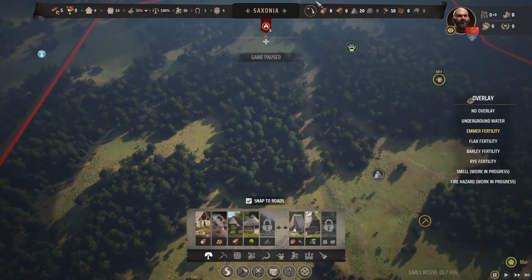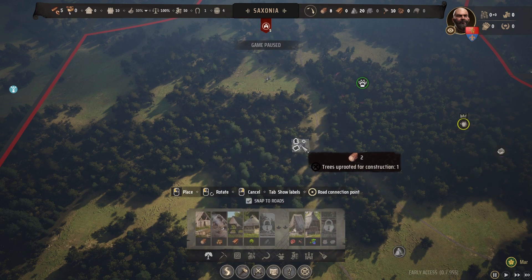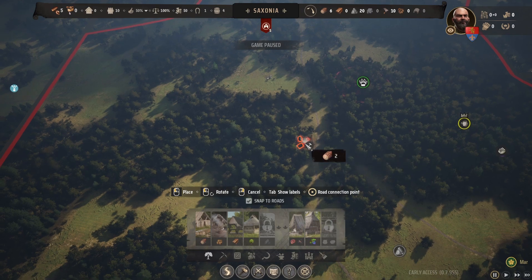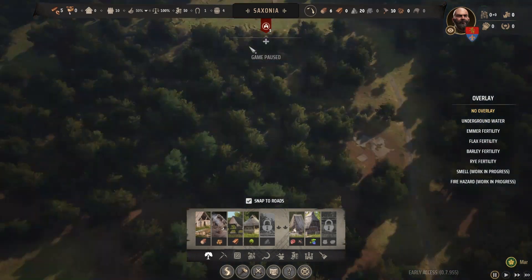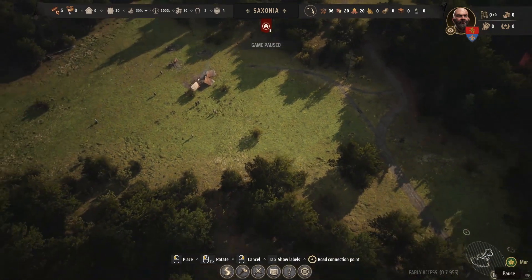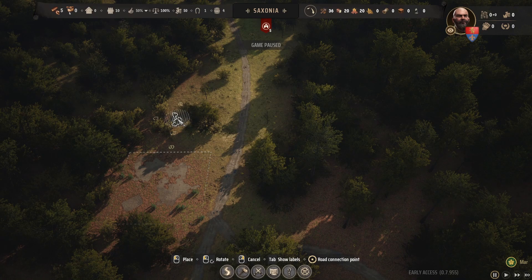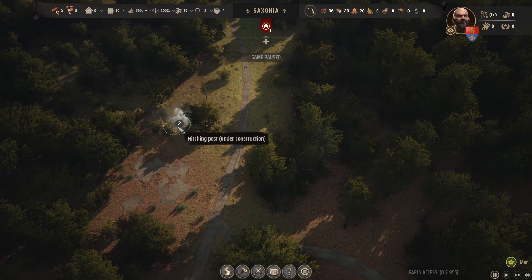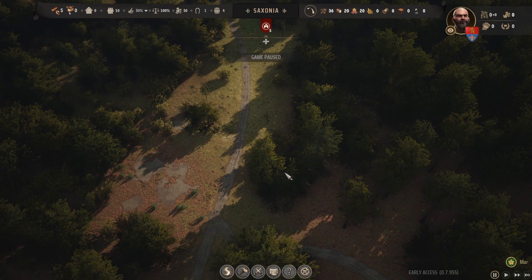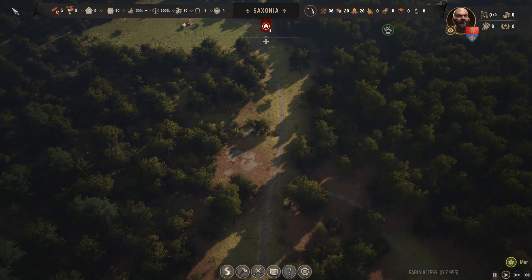One of the first things we need to do is build a logging camp. I'm going to put it right here. Our villagers are up here right now and the minute I unpause they'll start moving. I'm also going to relocate the hitching post where the oxen is — the oxen is very important, does a lot of the heavy grunt work. Then I'm going to unpause and get the villagers working at regular play speed, though I'll speed things up a little later.